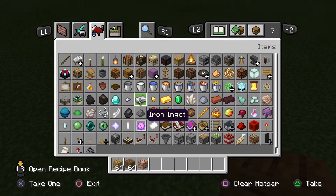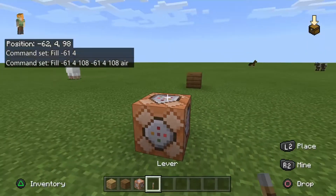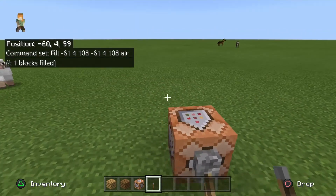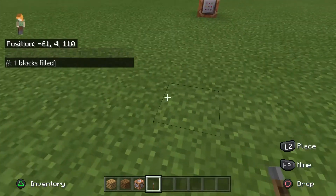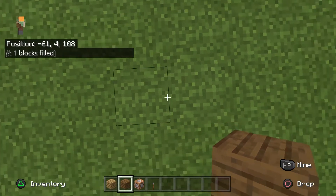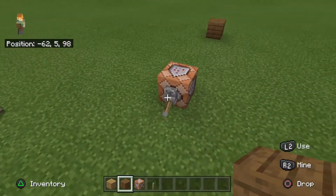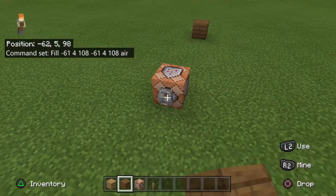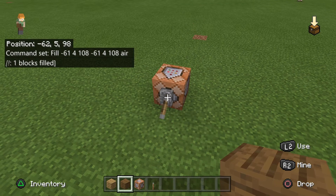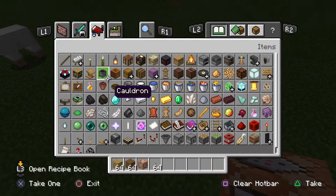Now we're going to get a redstone item like a lever, stick it on the command block, and activate it. As you can see, it destroyed the block. I'll place it back. When you turn the lever off it does nothing; when you turn it on, it destroys it.